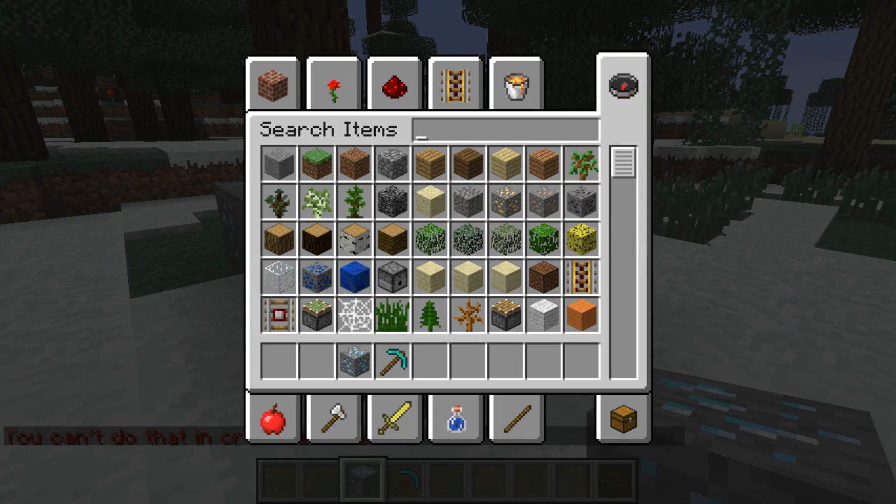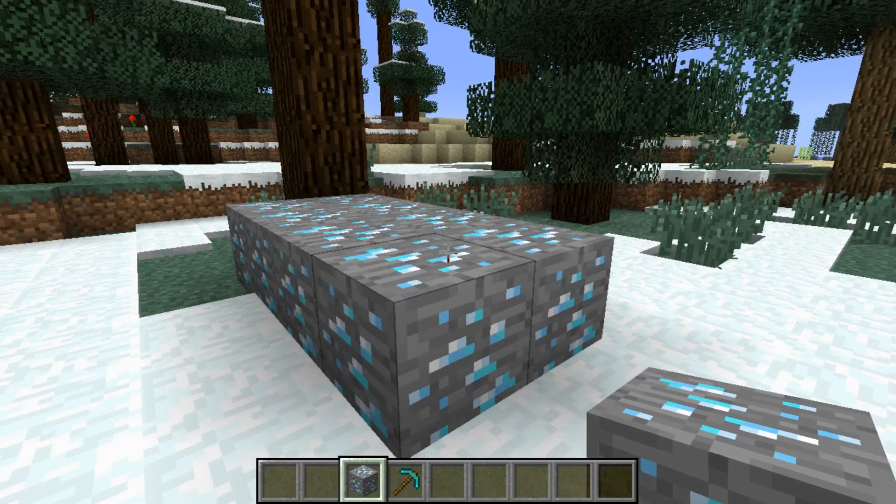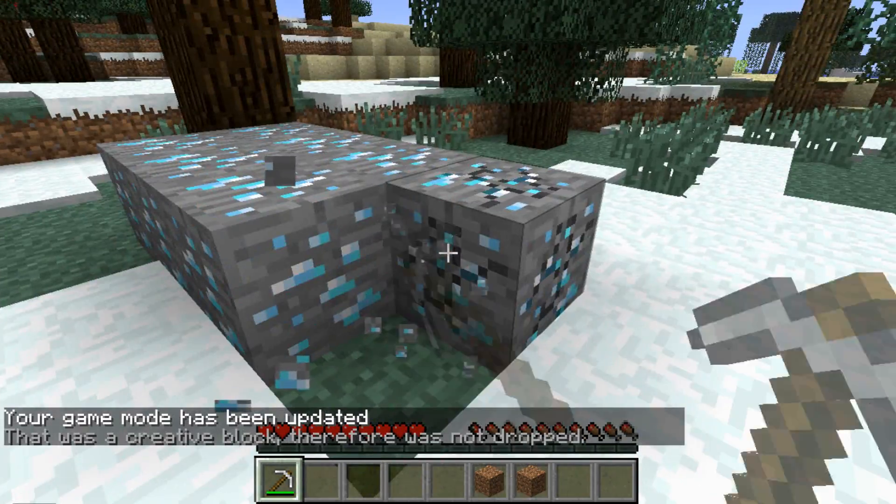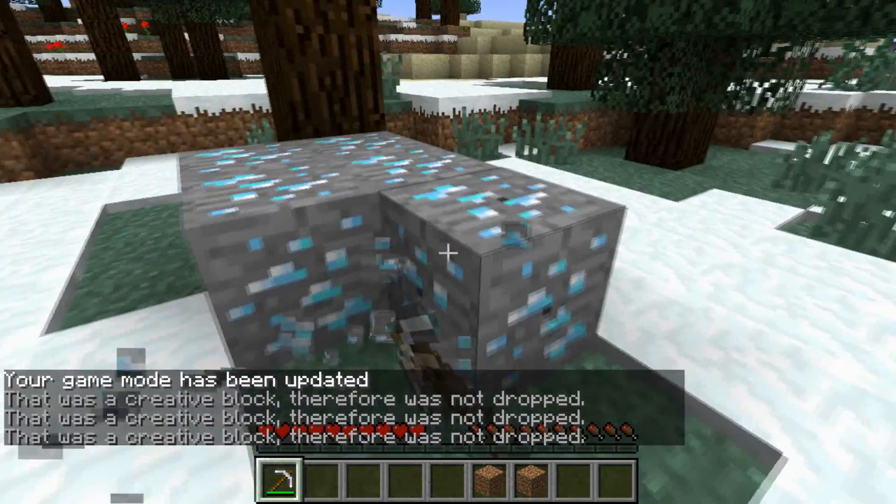On top of that, all players have separate inventories for survival, creative, and adventure mode. This plugin is great for donators because it enables them to get creative in the survival world or gives them access to a creative-only world.